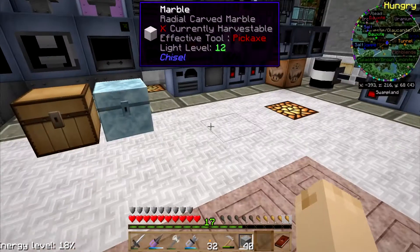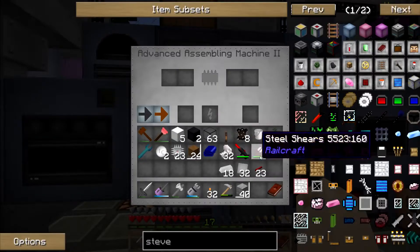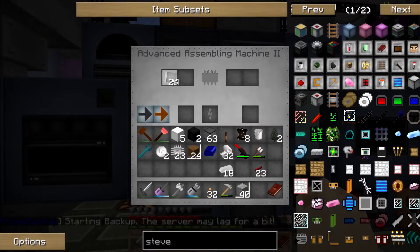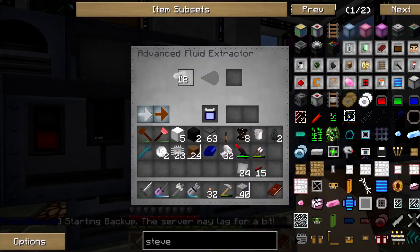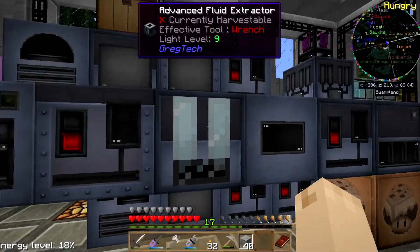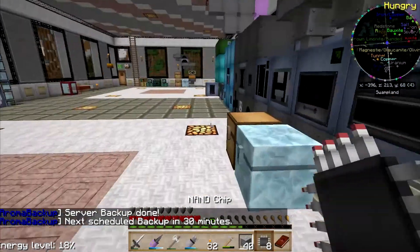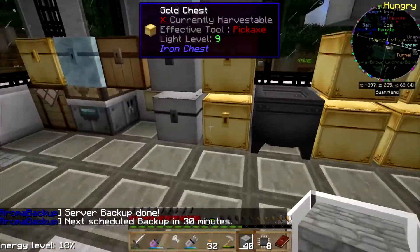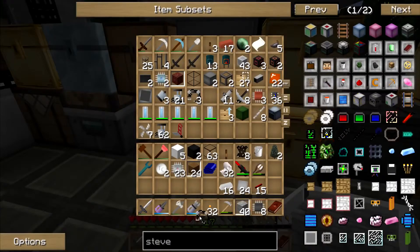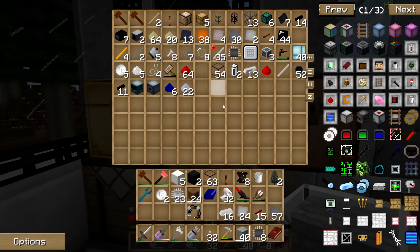NAND chips, right. I need eight. Steel plate — and then the rest of it's just steel plate. Oh, and that robot arm. I've got several robot arms, so we're good there. Steel plates — I've got lots of steel plates.